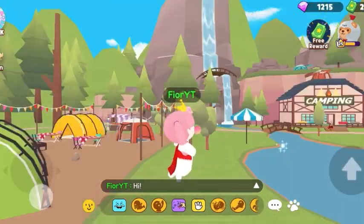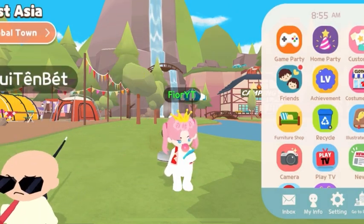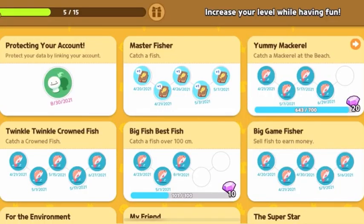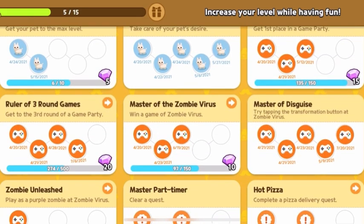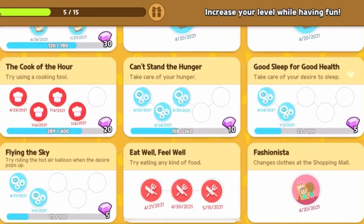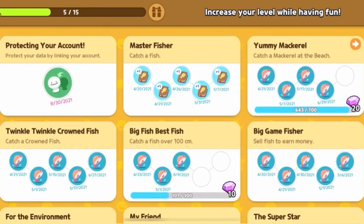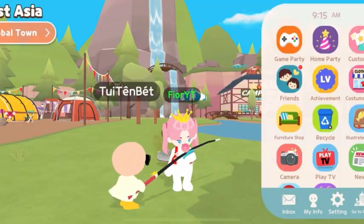To see the achievements, you guys need to open your phone in the game. There are a lot of things you need to do, and there are also a lot of levels. I think the max level is 14, and if you guys complete it all the way to the end, you will get like 30 gems — and that's actually a lot.